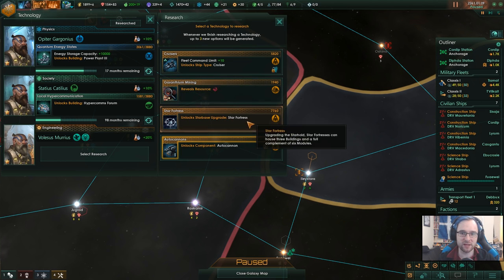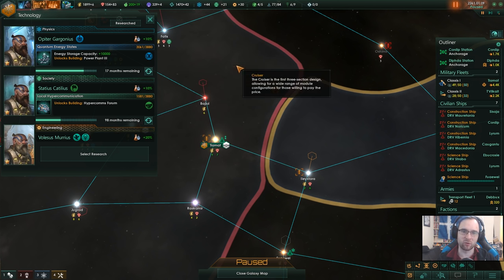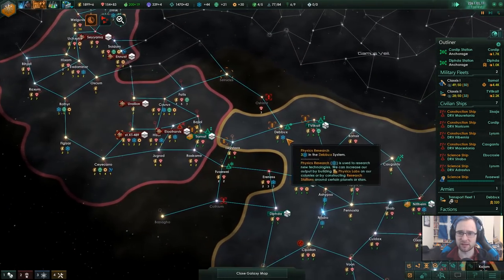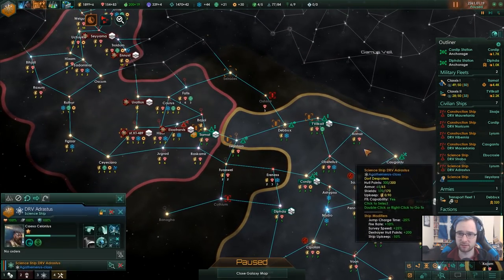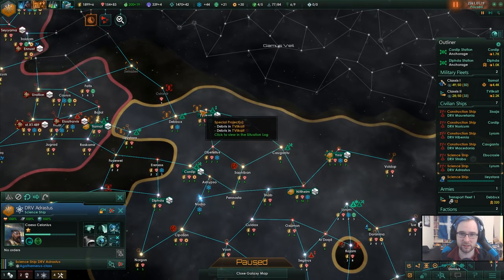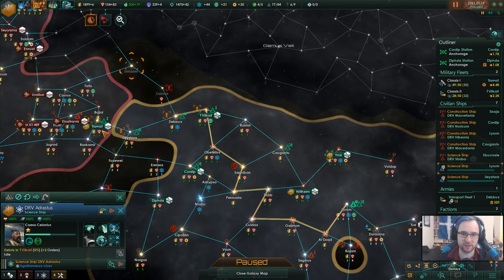Ship hull points plus 10%, star fortress, cruiser. I'm going to work on cruiser - I really want cruisers. It's going to be many, many years but I want cruisers so much. And please research all the research projects that we have.